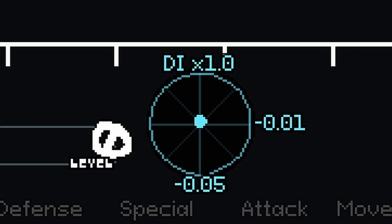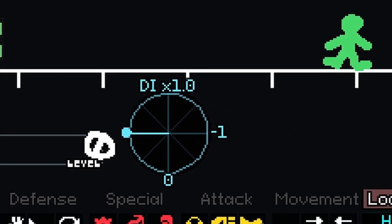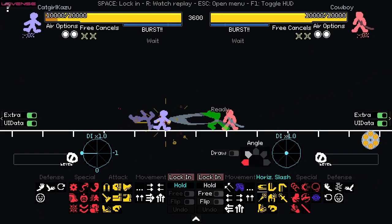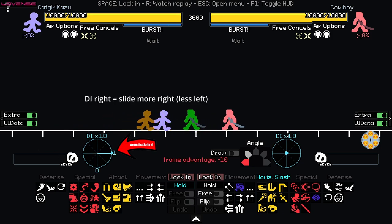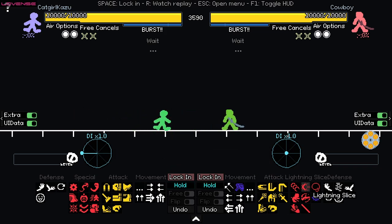This is the DI wheel. It is here to save you from pain, humiliation, and death. The way it works is that you need to set it ahead of time, so that it affects the next thing that hits you. Let's say I get hit by this horizontal slash. See the difference between how I slide on the ground when I DI this way, as opposed to this way. It's a huge difference, and as the combo multiplier goes up, the DI makes more and more of a difference, so that eventually I DI correctly once and get yeeted to Brazil and the combo is over. This can be the difference between eating a combo and getting away relatively scot-free.